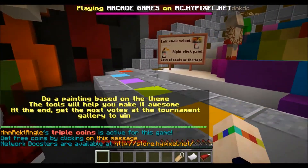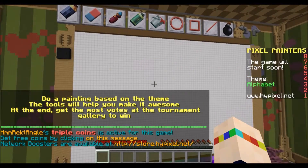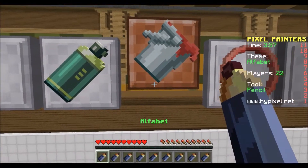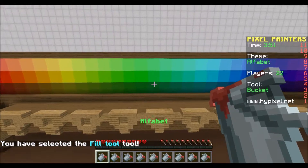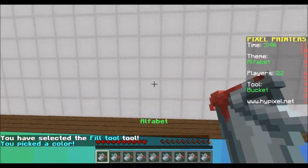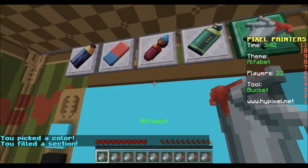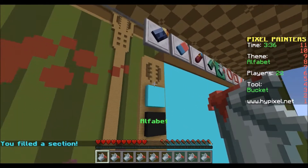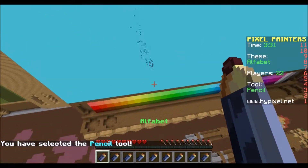The thing about Pixel Painters is that you get an alphabet. Now I have to paint something that has to do with the alphabet. So I'm gonna left click and choose the color — let's do a happy blue. I'm gonna right click, and then we're gonna start writing I guess. I'm gonna choose the pen and black.